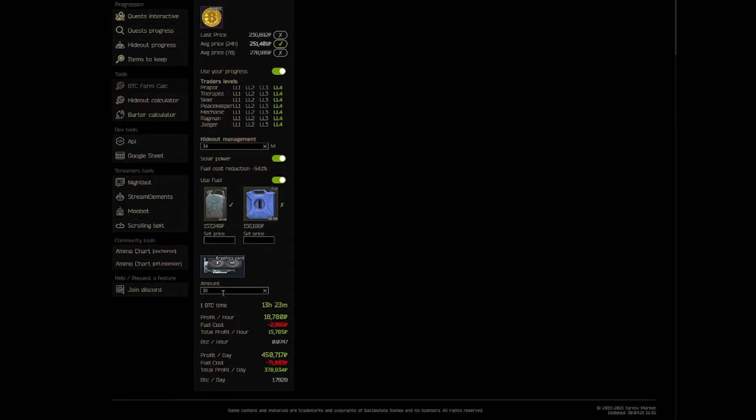For someone with an average hideout — say 30 GPUs and a hideout management skill somewhere in the 30s — taking into account fuel from Jaeger only at 157K for metal fuel tanks, this produces a profit of 450K rubles per day at its current price. Keep in mind this is the price as of 6:15pm Pacific time on Friday, May 21st, so the price may fluctuate over the weekend or in the coming week.